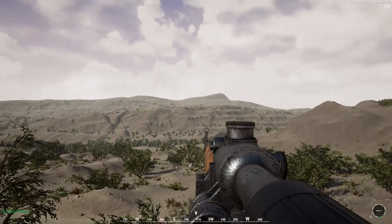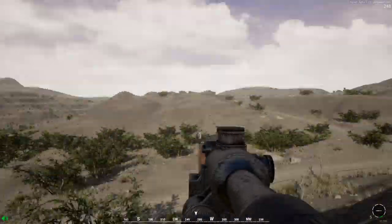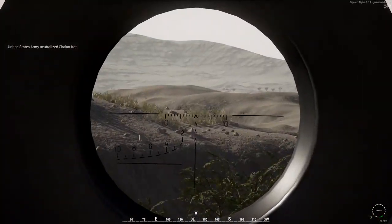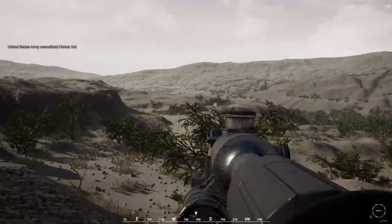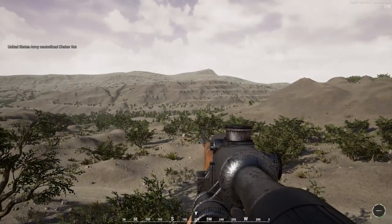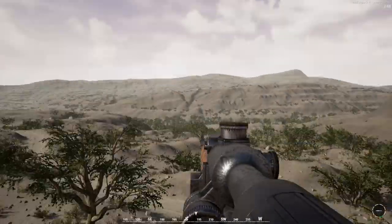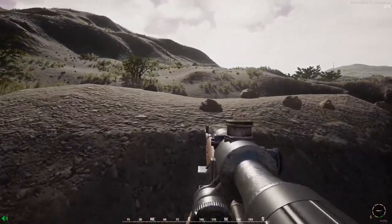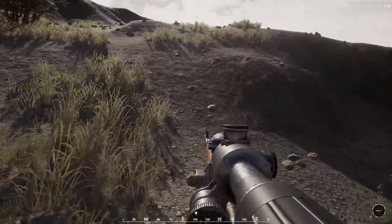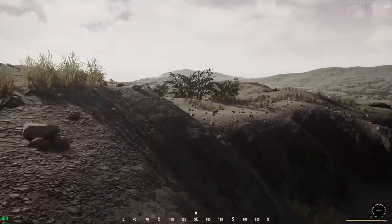I'm literally making the move for this squad right now. He looks alright over there actually. I just now went down. Watch — there's gonna be a medic standing on top of you basically, and he still won't revive you. I'm hoping, I'm calling for him right now. That's how all their squads are, dude — they don't pay attention. There'll be a dead guy laying right in front of them.